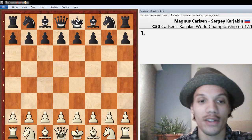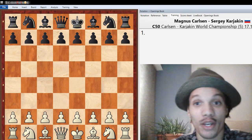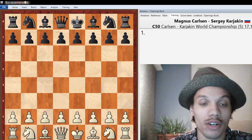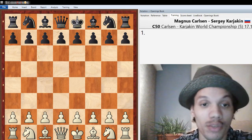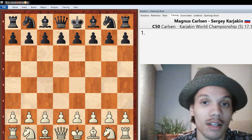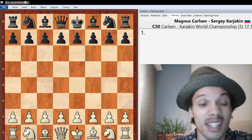Hello, hope all is well on this Thursday evening. Today I'm going to go over Game 5 of the World Championship match between Magnus Carlsen and Sergei Karyakin. Before this round, we've had four draws, so each side was tied 2-2, and it's the first to 6.5 points.